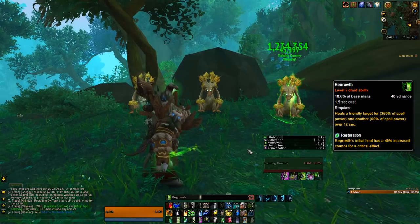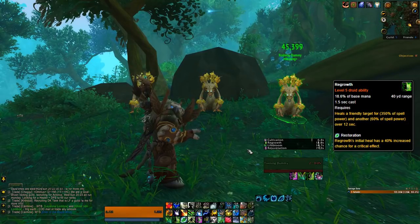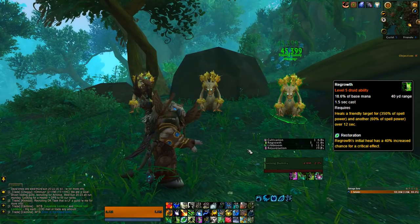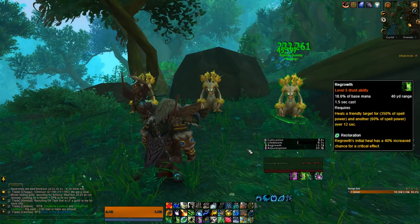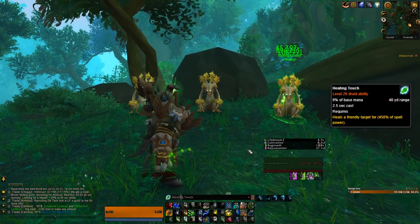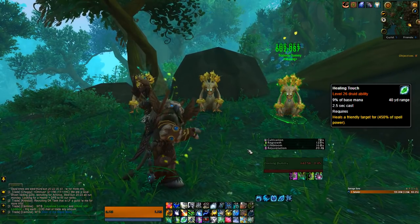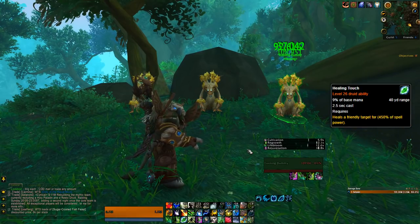Regrowth is your emergency healing on a short cast, also healing instantly but costing a lot of mana, which is something you need to manage as a healer. It also applies a pretty weak HoT. Healing Touch is your most spammable castable heal, although you're not gonna use it often — it doesn't cost as much mana as Regrowth, but has a longer cast time.